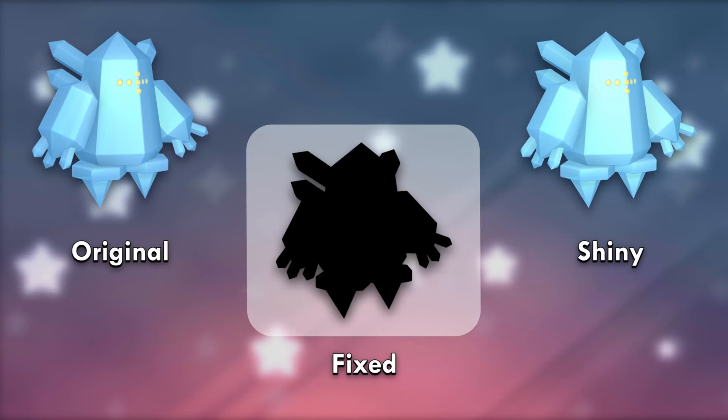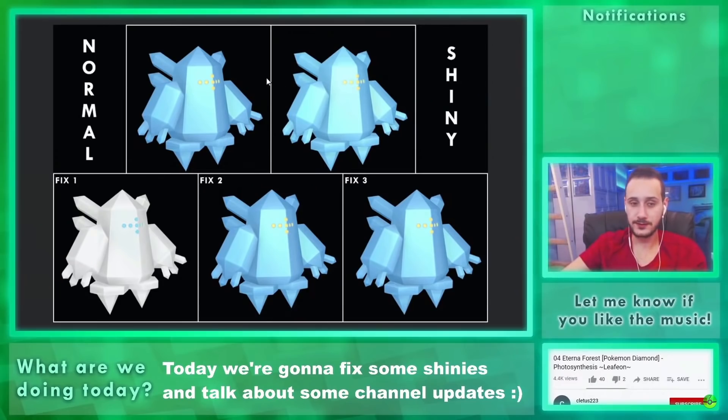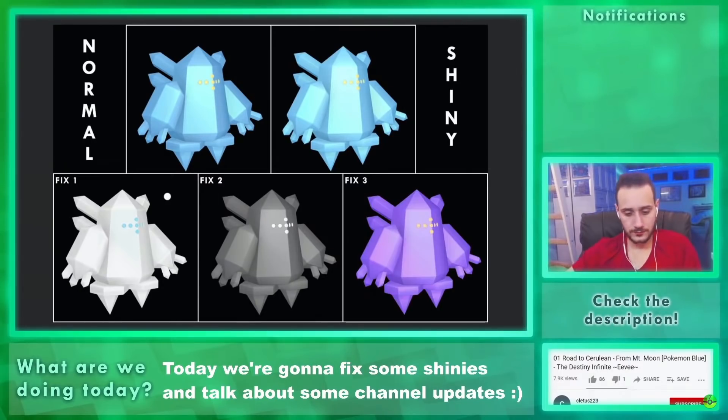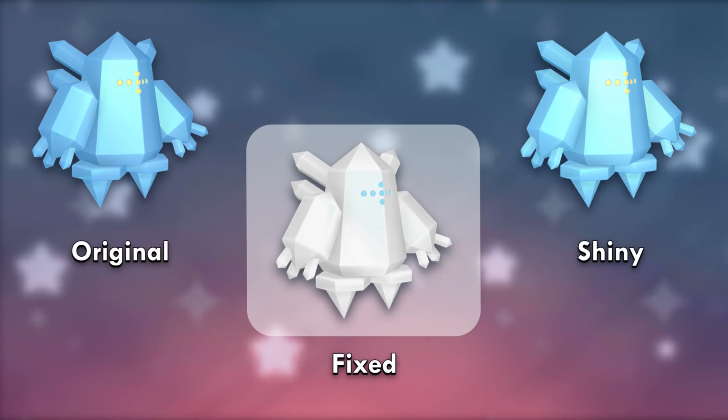Fun fact — Regice is the only shiny Pokémon card I have, and it's of a Pokémon whose shiny is indistinguishable from its normal color scheme. We made a white one because snow exists, then black ice — pretty intimidating. While people wanted yellow snow, I decided purple was a believable shiny Game Freak would've picked. The white Regice won — it's the most intuitive and natural of the three.